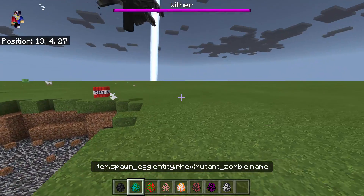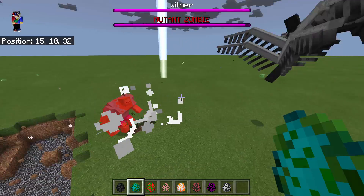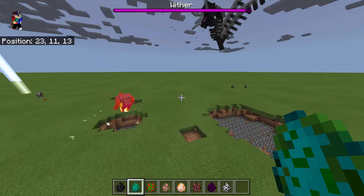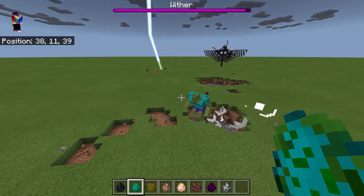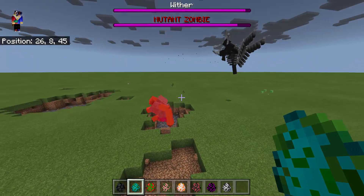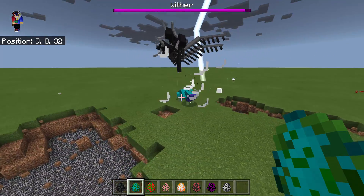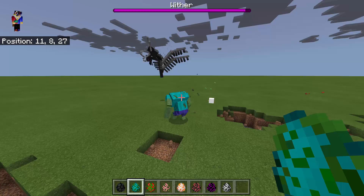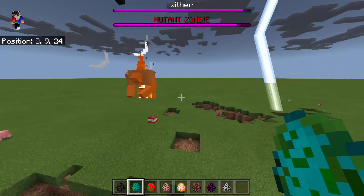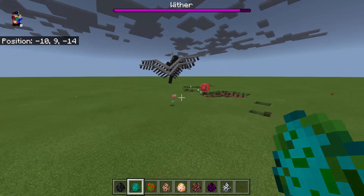Let's start with this colored spawn egg — it's going to be the Mutant Zombie. Are they going to fight? The Withered Dragon attacks first. Can the Mutant Zombie actually hurt the Wither? Yes, he can damage it. Right now he's slamming the ground, even though his enemy is flying. The Withered Dragon is so powerful.